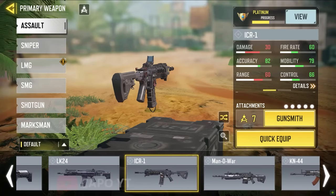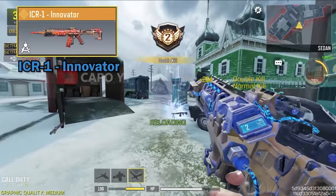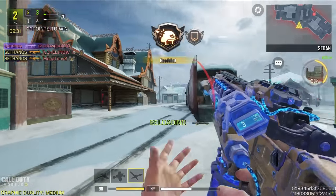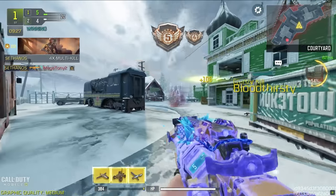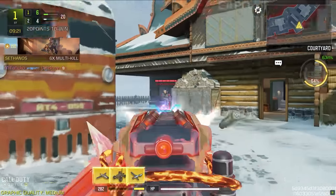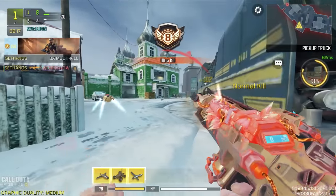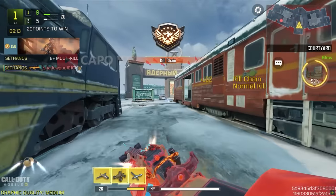For the ICR1, the best skin I consider is a legendary — the second legendary for the ICR1 — which is pretty much old. This is considered one of the best legendaries they have ever made. It literally has one of the best iron sights for the ICR1 and it has a kill counter, which is really interesting. The reactive stages completely change the look — it's like water to lava — and it is undoubtedly the best ICR1 skin in the game.